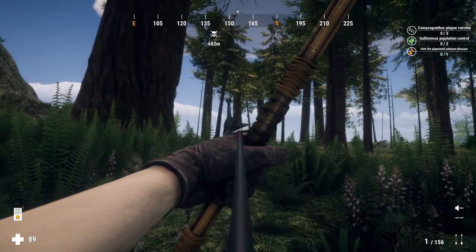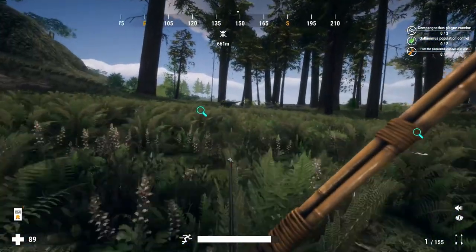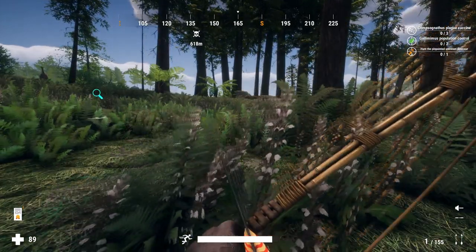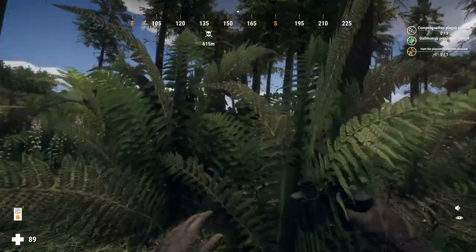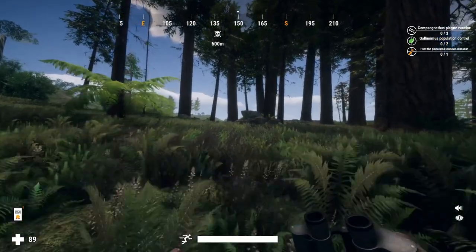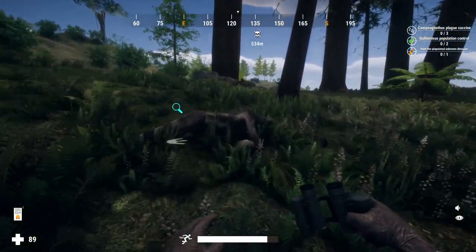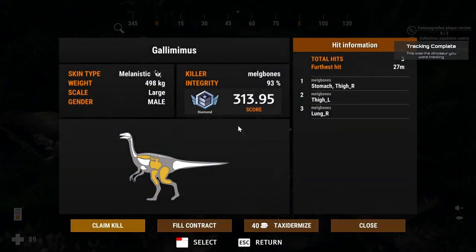Finally I managed to call it in once again. You can see the arrow sticking in it and I put what felt like a very solid chest shot on it — there was a pool of vital blood and it was bleeding. It ran away and I was wondering if it was just wounded again or actually going to die. The gallimimus in this game are a little less sensitive than other dinos — they'll come back to where they've just been shot from rather than staying spooked. I couldn't see where it had gone, and then I spotted it lying on the ground. Beautiful looking melanistic — and it makes diamond.